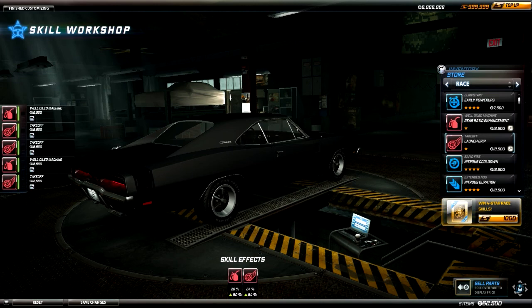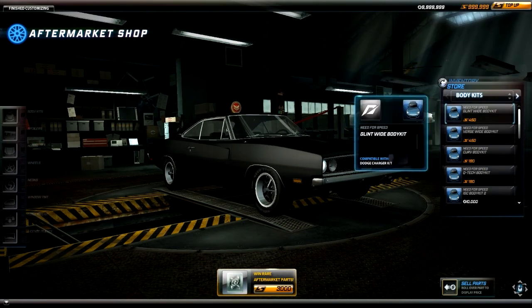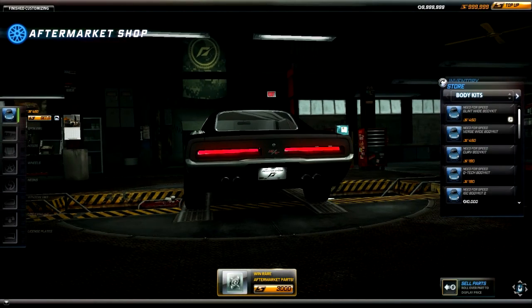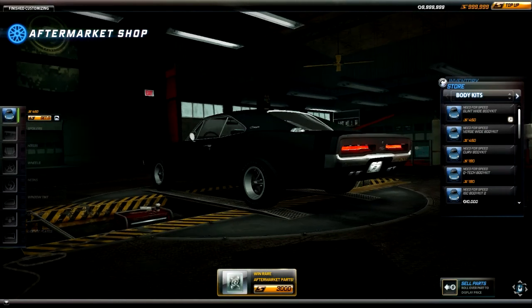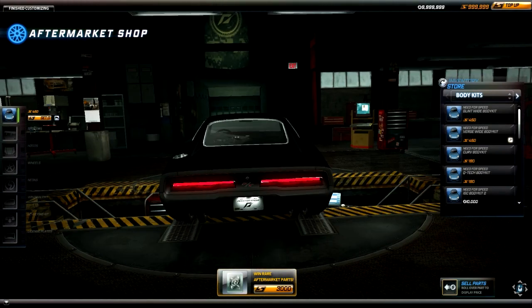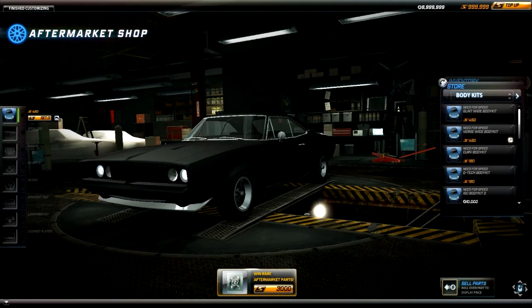I guess we'll move on to the final part, which will be the aftermarket customization. We're gonna be doing the body kits first. There's Glint Wide, which I originally really liked just because it's more of a wide body car, but the exhausts kind of kill it. If they were on the side that would be really cool, but if they were like this, that would be even cooler. I think I'm gonna go with this just because of the exhaust at the back — oh my God, that just looks really cool to me.